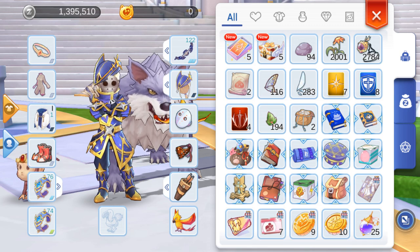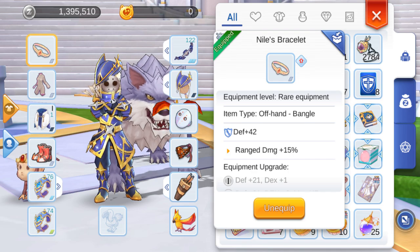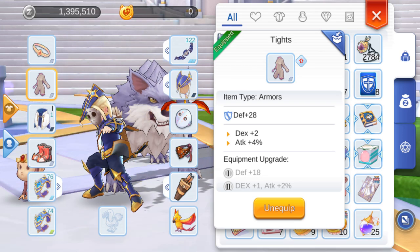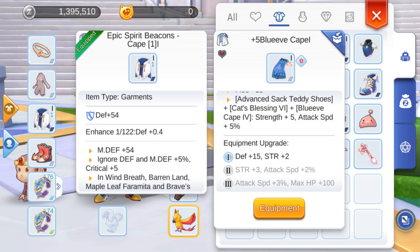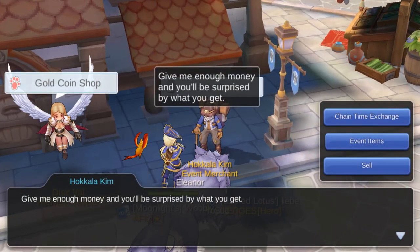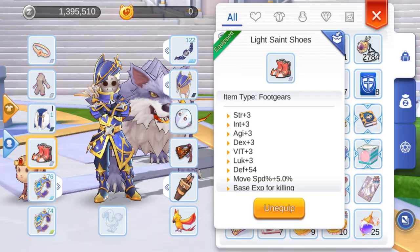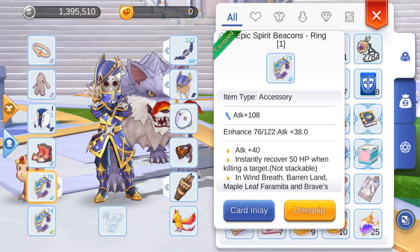Next, let's look at my gear. From a priority order, you need to get Nail's Bracelet first. It is expensive at 4.8 million, but this is vital. After that, you can get tights for the 4% attack — it's also super cheap. For garment, you can stick with the free ones given to you, or get the Blue Weave Cape which will give you more attack speed. For boots, I bought the Light Saints Shoes from the NPC since it gives a lot of great attributes. You can continue to use the free epic rings that are given to you — it's great that they have sockets because you can put two cards into them.